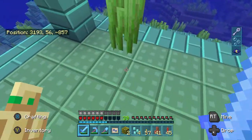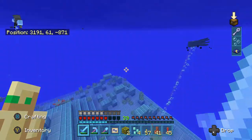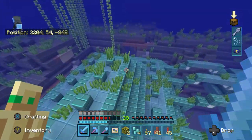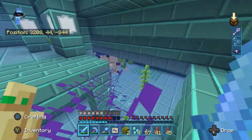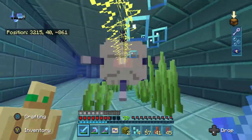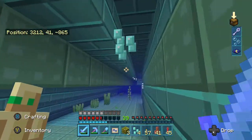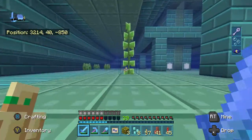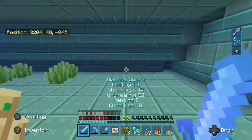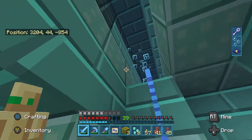The main goal in this ocean monument is to kill these three giant elder guardians. They're basically giant versions of the mini guardians, and the problem is they shoot you with mining fatigue effects. The only way to get the mining fatigue to stop permanently is to kill the giant elder guardians, because they're the ones that inflict it on you. Mining fatigue makes it so you can't mine any blocks, which is to protect the ocean monument. So what you need to do is go find the elder guardians — they're located randomly throughout the monument, and the ocean monument is like a maze, a labyrinth.